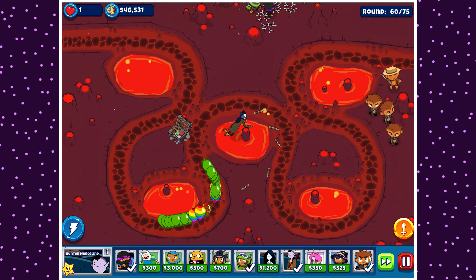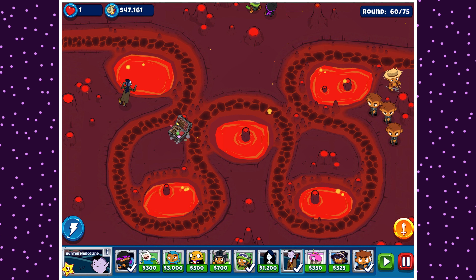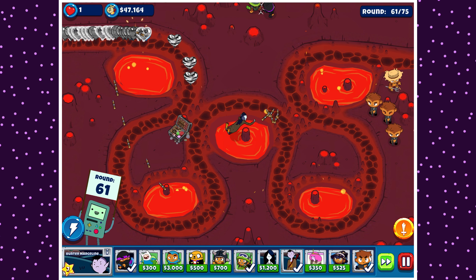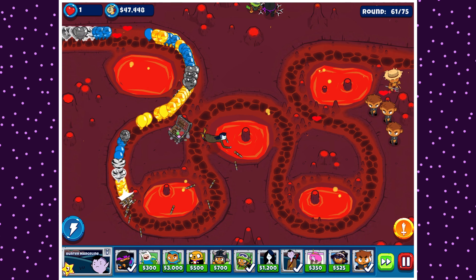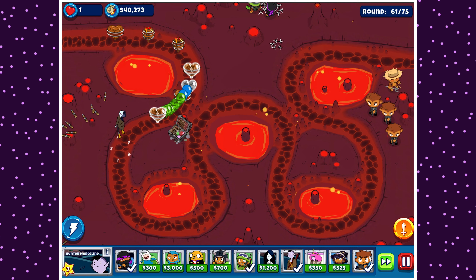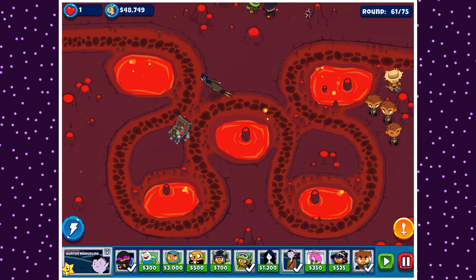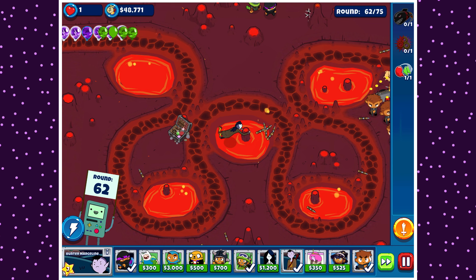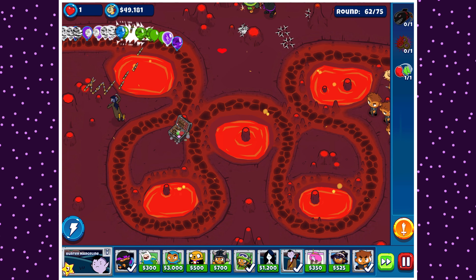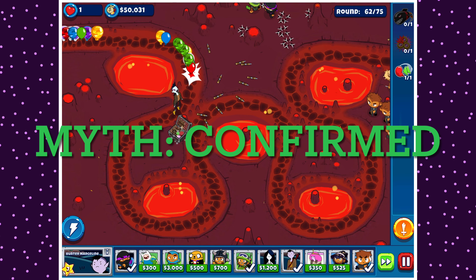That was some decent testing — two myths out of the way. For the Sabotage Supply Lines myth: do Sabotage Supply Lines slow and Soul Steal slow stack? They definitely stack, which I wasn't quite sure about but figured they would. Myth confirmed. The Soul Steal is slower than I thought, and the Sabotage is just crazy especially in combination with the Soul Steal — the thing moves so slowly.